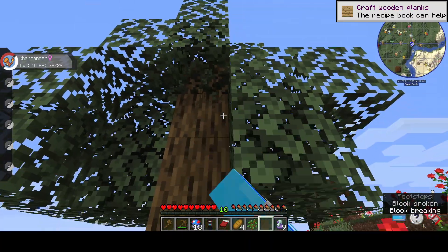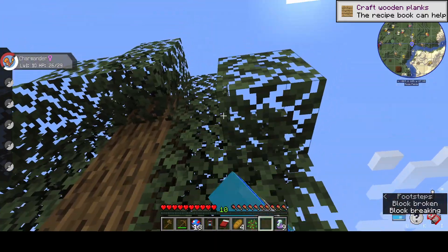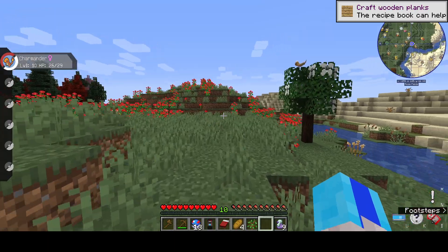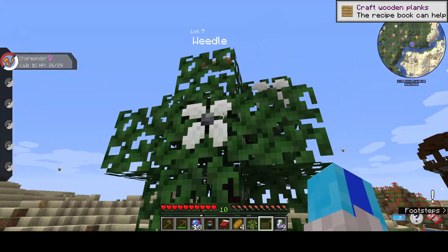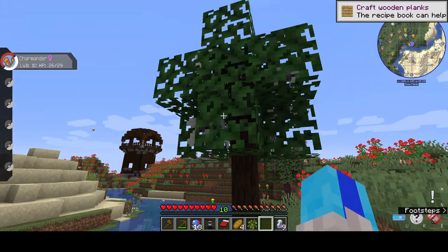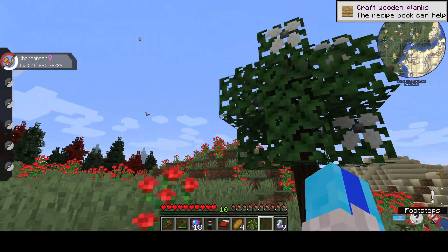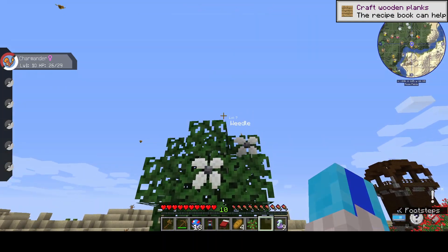Saplings, oh mighty saplings, please come from this tree. I got a sapling. We're good. What are you? You are black — I need you. And that's not a racist comment, I just need the black apricorns.